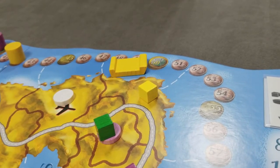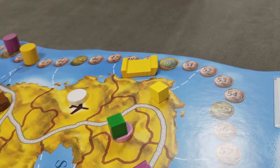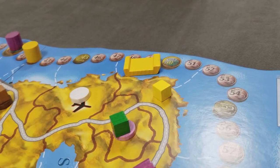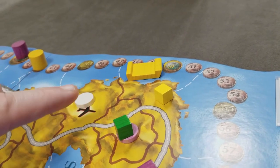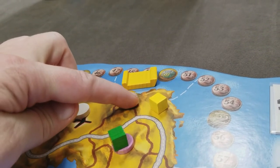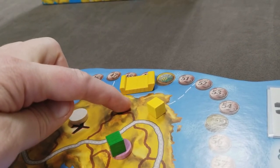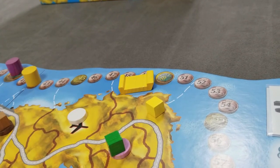You can load cubes onto your transport but never exceed the vehicle's maximum capacity: a boat holds four goods, a plane holds three, and a truck holds two. You are never allowed to steal a good loaded on another player's transport. You may unload goods into an area even if there's no matching demand disc — once off a vehicle, that good is eligible for any player to load.